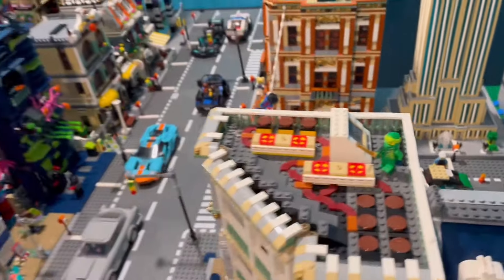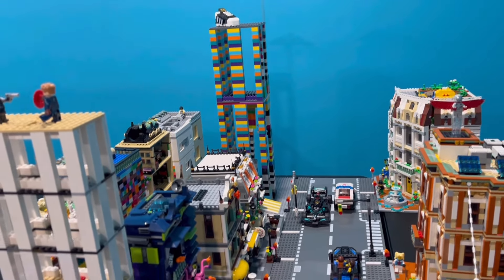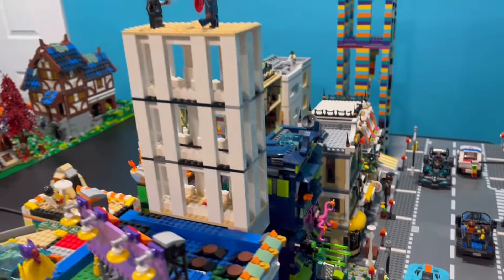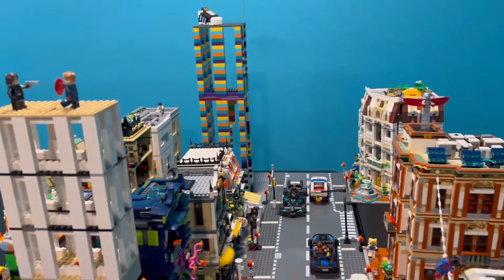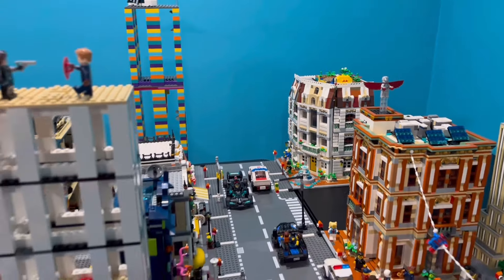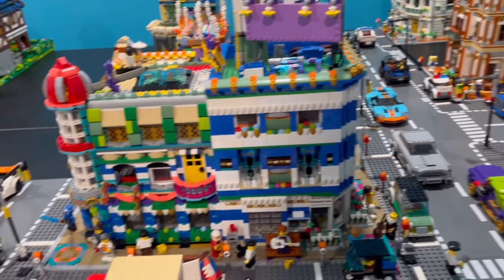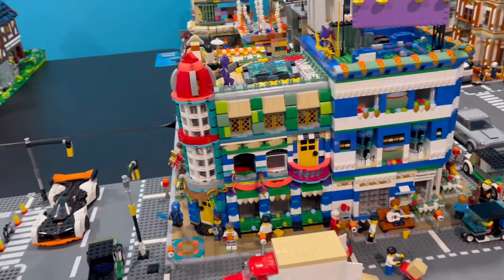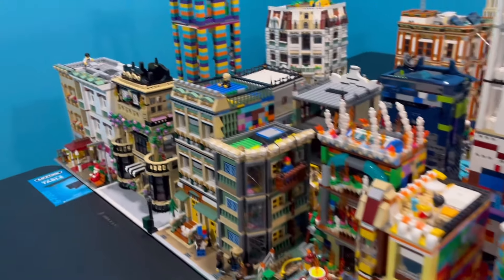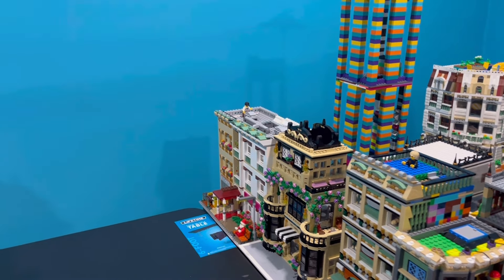Looking through this street we got a skyscraper that I built, plus a couple more buildings including my custom arcade next to it. On that side we got Gusto's restaurant, which is one of my earlier MOCs and I'm really happy with how it turned out. We also got my custom cafe and hotel modeled after the boutique hotel, plus my custom Assembly Square and some other buildings.